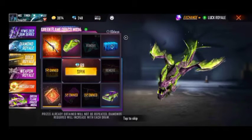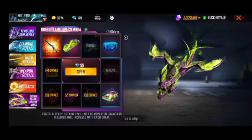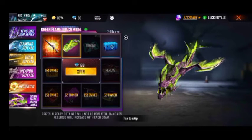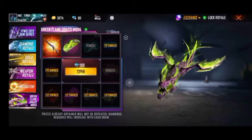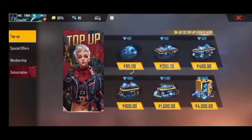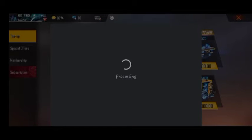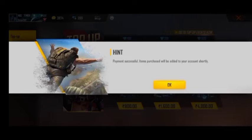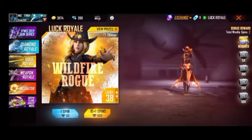Ok guys, here I am going to spin. I will show you how many diamonds I spend. I will put up 300 diamonds — PTM successful. I will put up 390 diamonds.